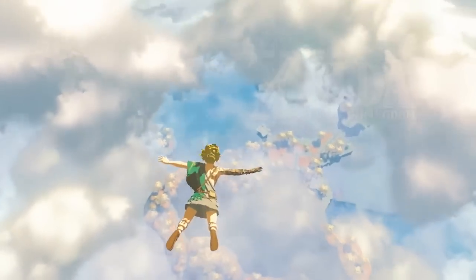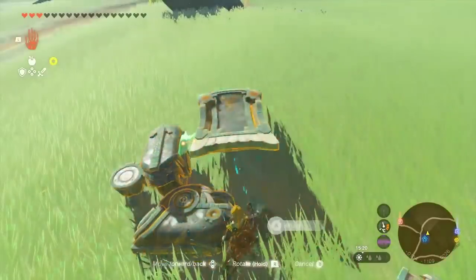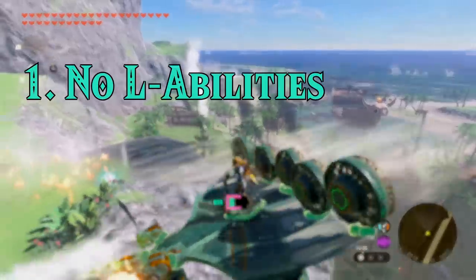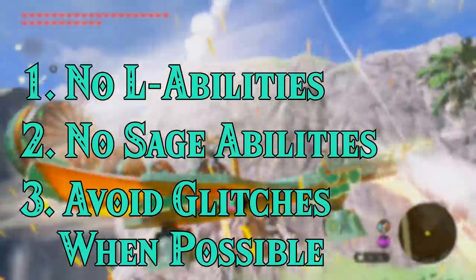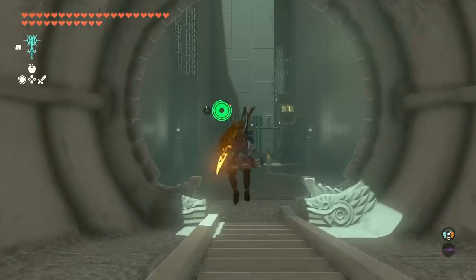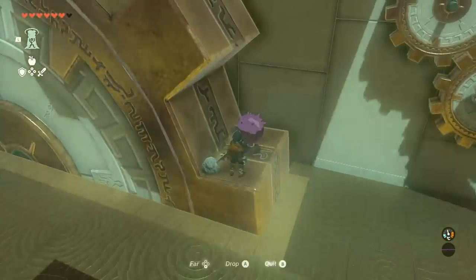Can you beat every shrine in Tears of the Kingdom without ever using an ability? It's a little less clear-cut than what was in Breath of the Wild, so let's go over the rules. First, the L menu's off-limits. Second, I'm banning the Sage abilities. And finally, I'm going to allow glitches, but I'll try to avoid them at all costs whenever possible.